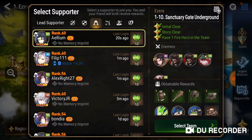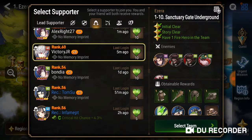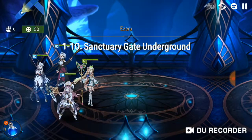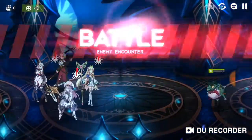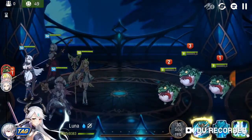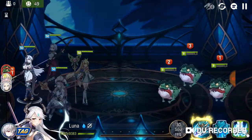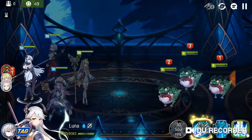In gameplay, you can select a supporter from your friends list. Let's take Haste into gameplay. As their turns come, they start speaking — it's like they're really living. It's amazing.